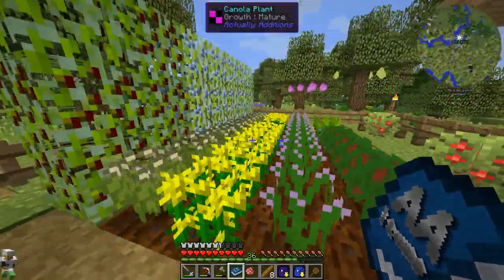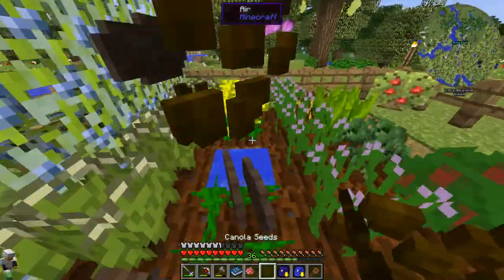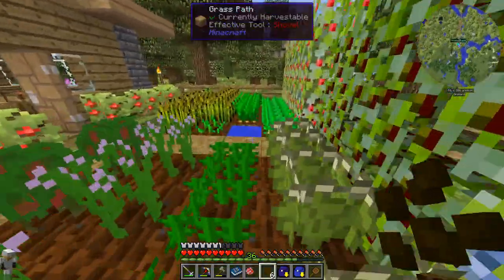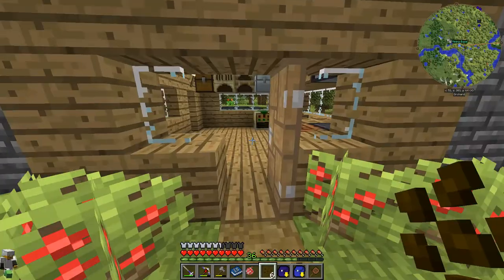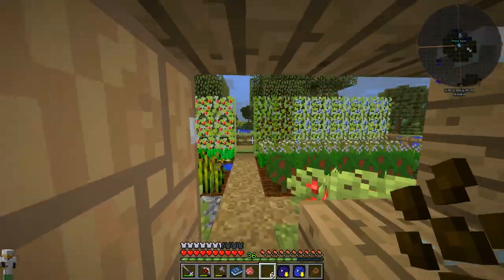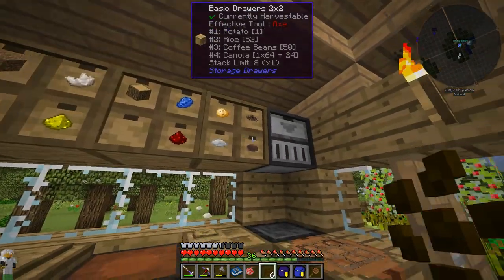We've already started growing canola out here, which is going to be one of our main sources of RF for a while. However, we cannot turn this stuff into oil until we have RF, so we've got a little bit of a catch-22 which we can solve with the help of Actually Additions.